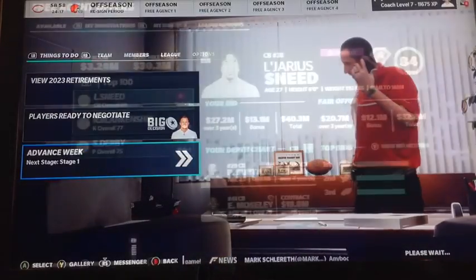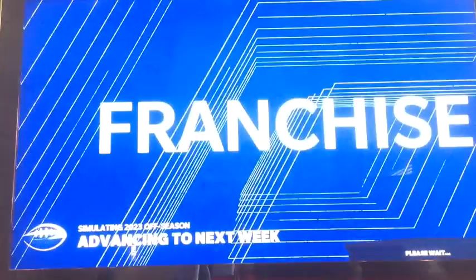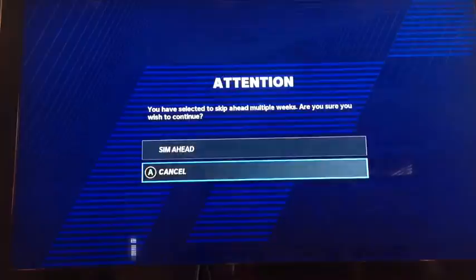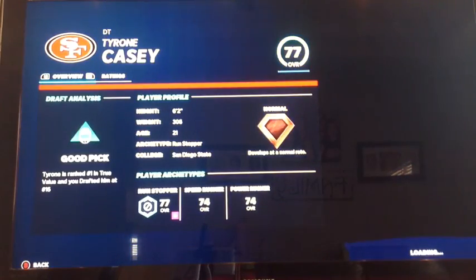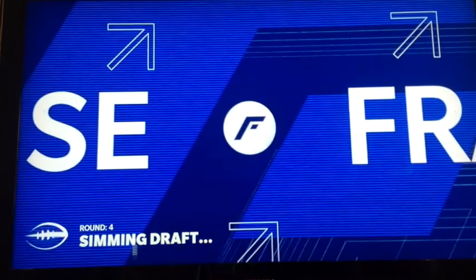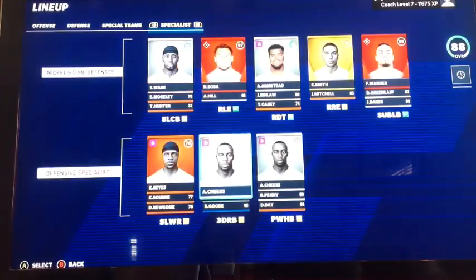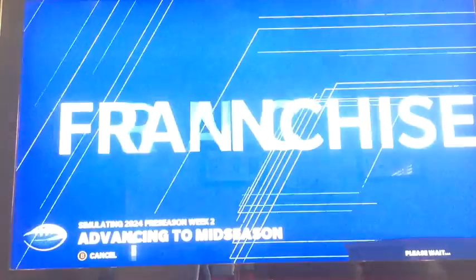The only real player I'm going after in free agency is LeJarius Sneed. Also going after a kicker and punter. LeJarius Sneed does sign — going with Rodrigo Blankenship as kicker and the punter signs too. In the draft, best player available is Tyrone Casey out of San Diego State — 77 overall, number one in the draft with normal dev, going to be my third defensive tackle. I only really wanted one pick in the draft. We're headed into the final season and just need to hope Madden isn't dumb.